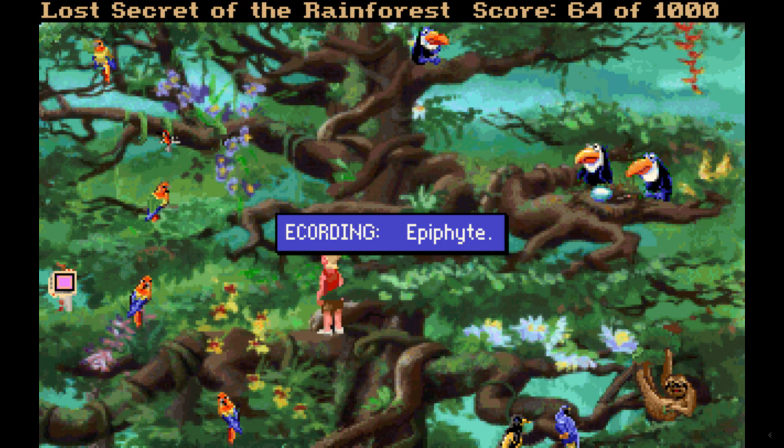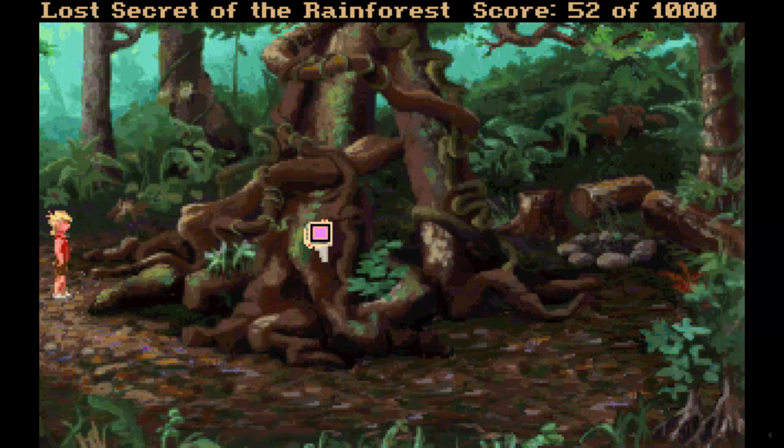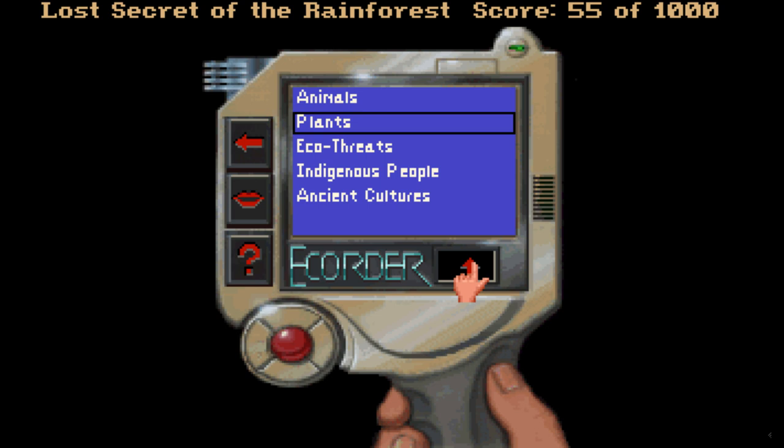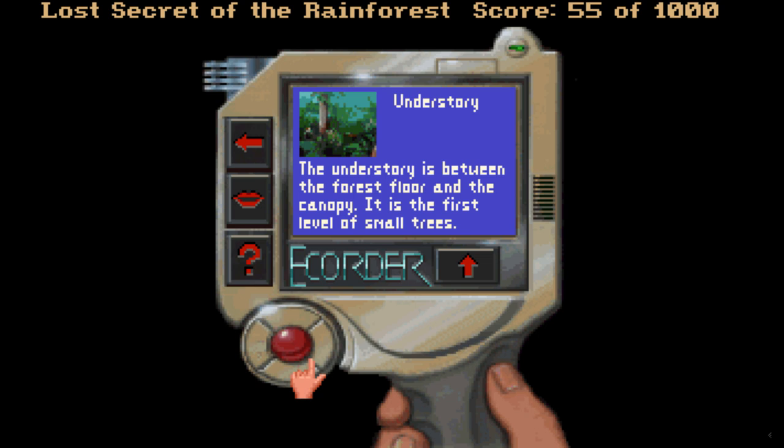As you go through the game's environments, you can use your e-corder to search around the screen and it will light up when you can record something. This could be anything from animals and vegetation to environmental dangers. After you've recorded it, you can examine the entry, where you're given a brief description and can view the photo — which is very low resolution, but I'll forgive that. You can even use the e-corder to quiz you on the object you scan.